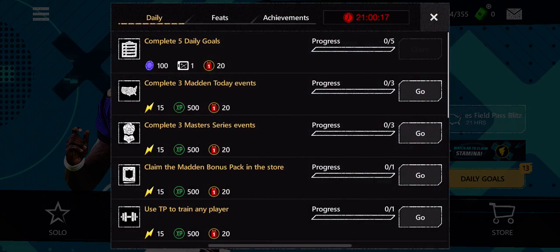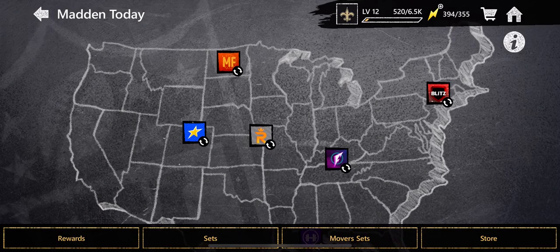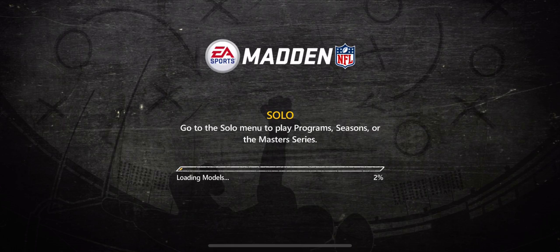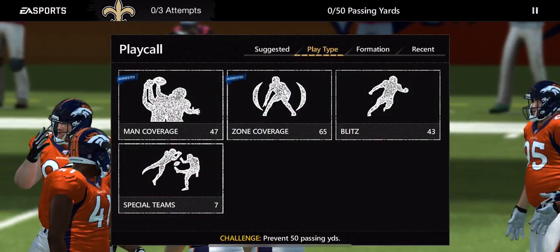We're going to go to the challenges for today and complete three Madden Today events. We'll start with this challenge: go to the solo menu to play program seasons or the master series. The objective is to prevent 50 passing yards.